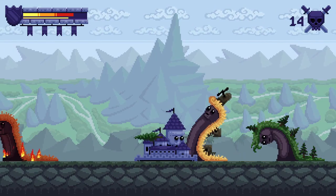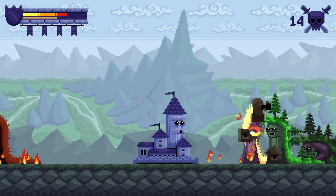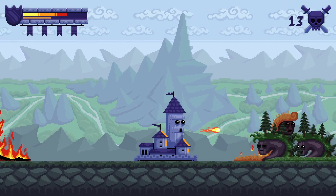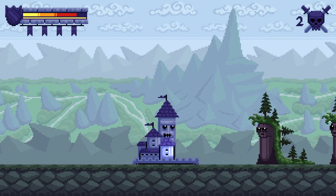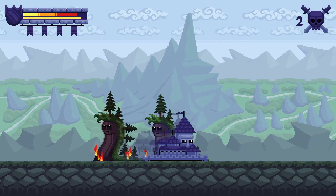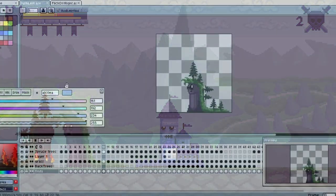Spruce forest monsters attack at a distance by shooting spruce trees at you. To avoid damage you must crouch. They do not just shoot, but charge spruce projectiles before an attack by squatting with an air pump-like movement a random amount of times, and with every squat they become greener and increase the damage of spruce projectiles. Try to hit them before they shoot at you.